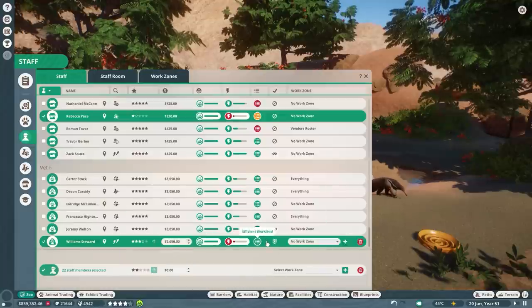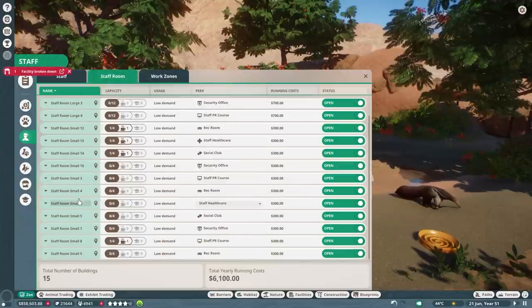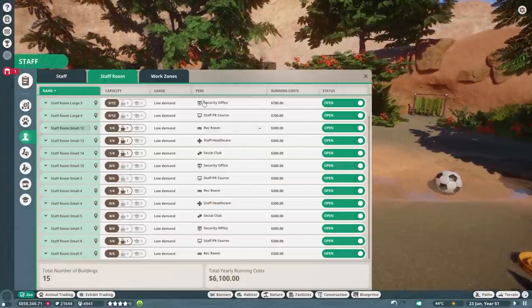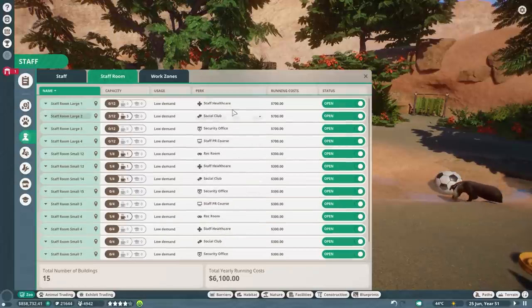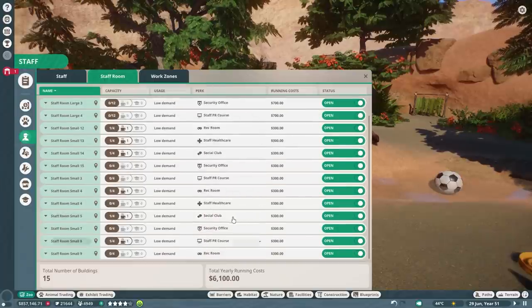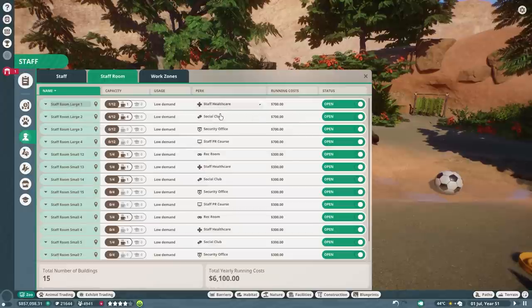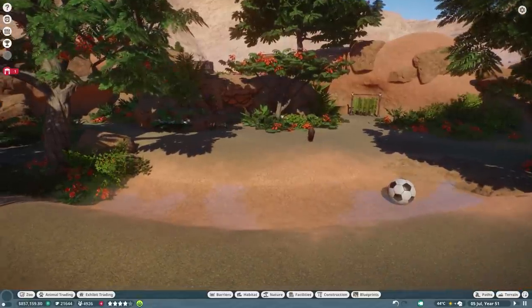We have the vendors and a vet — we're all going to do some training. I also gave some perks to all the staff rooms. You should really check where the staff room is and figure out the best perks, but I just divided them up with things useful for almost any staff member. We now have staff healthcare, social club, security office, staff PR course, and rec room.